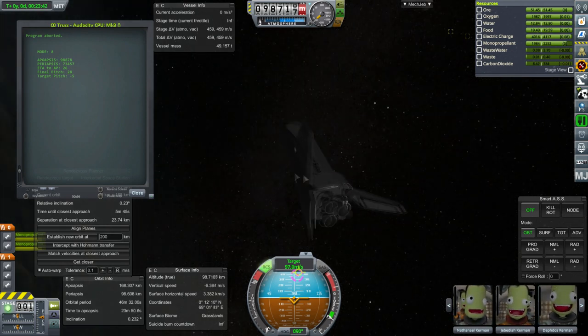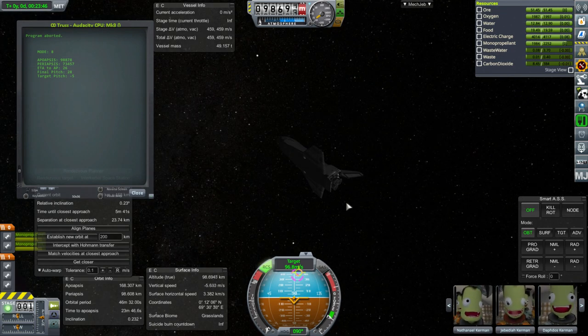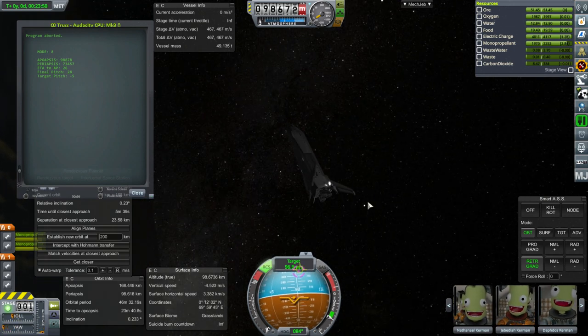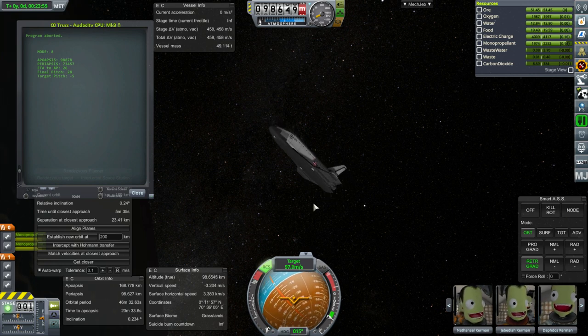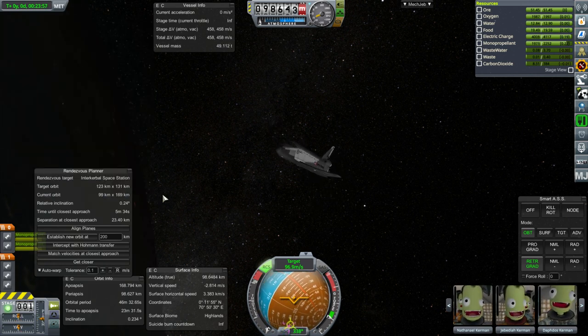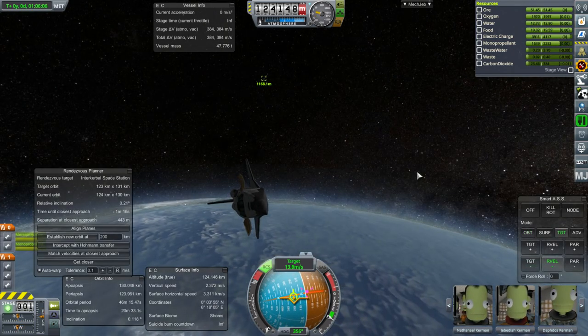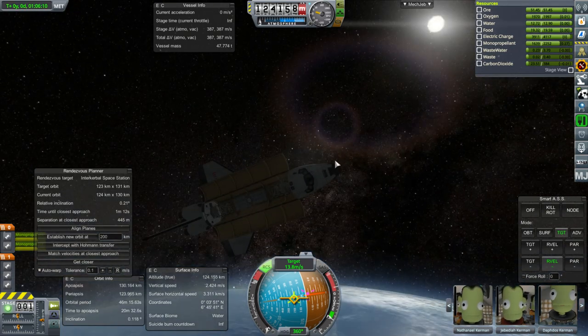I wonder why it did that. The last time it worked fine - same script, same thing - but this time it overburned. Last time it was 125x100, this time 168, and it was probably going to continue. Strange. Anyway, we'll set that aside for now. We are getting really close to the station right now, and just one payload this time - one big truss.